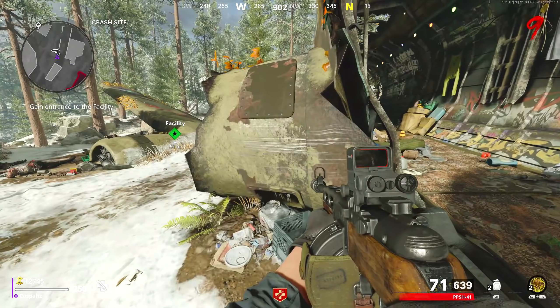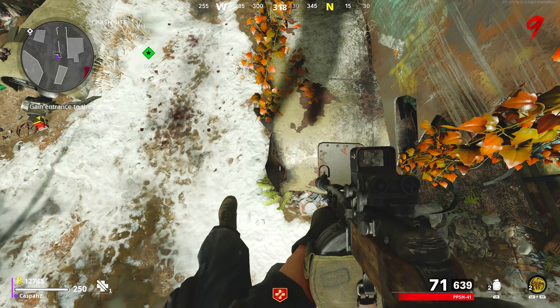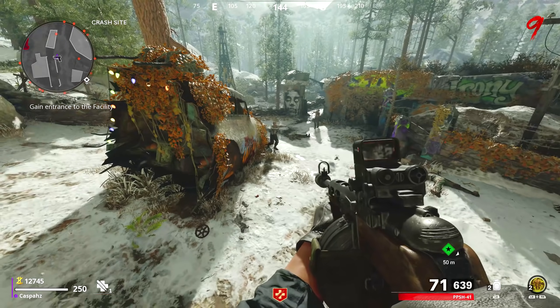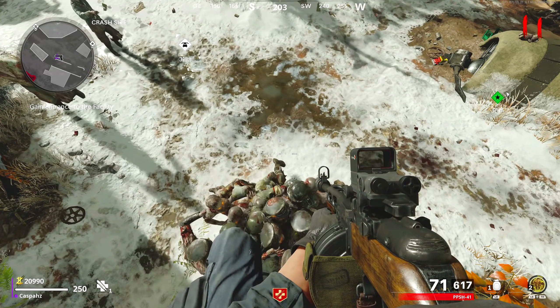You will then want to jump at this plane part diagonally and jump again right after to mantle up. You will now notice that your legs will be floating and all of the zombies will pile up directly underneath you. If you're up in this spot and your legs are not floating, simply jump down and do it again.